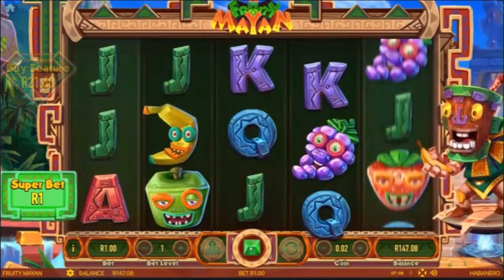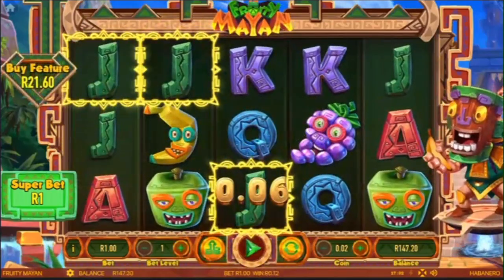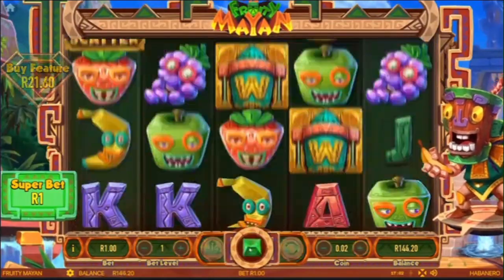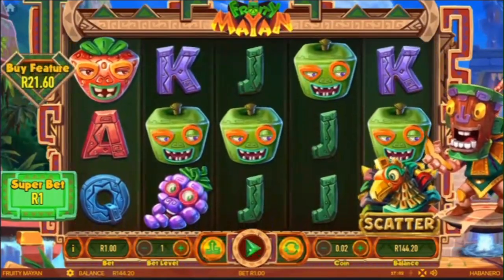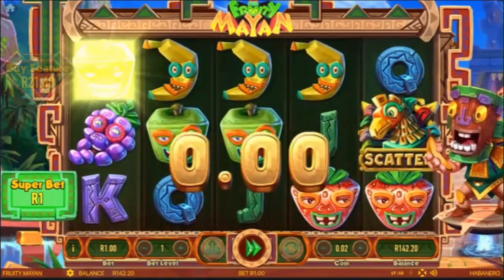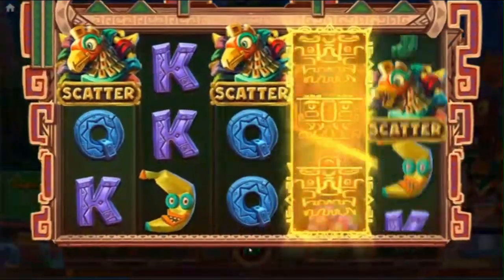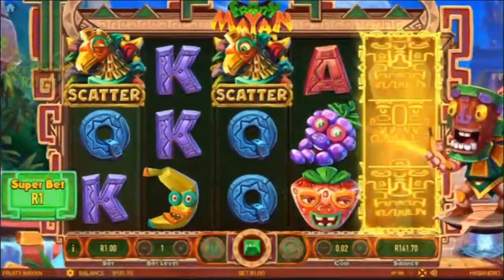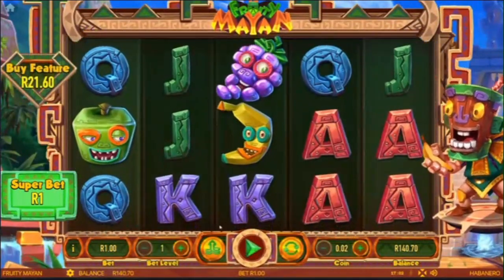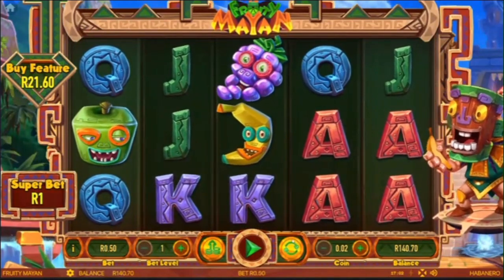Let's play a couple of super bit spins and see what happens. You can also buy a feature in this game. I actually like this game, seriously — it's a nice game. Just the music — it could have had a better soundtrack, something more lively. There's another scatter chance here on the super bit. So we got two features on normal spins and nothing on super bit.